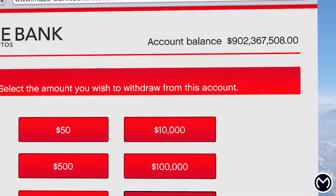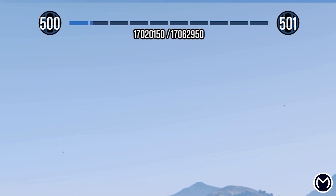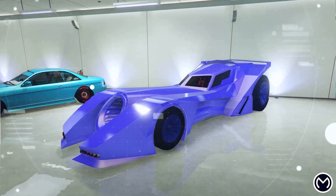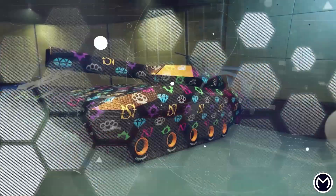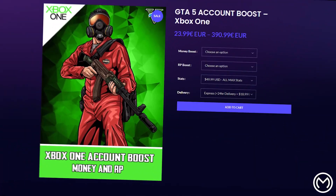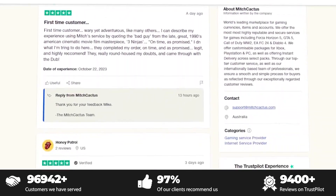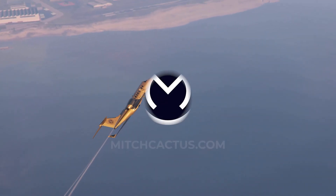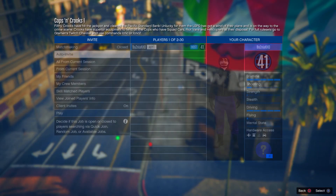If you don't want to spend hours grinding out glitches, make sure to check out the instant delivery modded accounts from mitchcactus.com, which come with between 50 million and 1 billion dollars in cash as well as RP level 250 and more. These accounts are available for PlayStation, Xbox, and PC. They also offer account boosts, adding money and RP to an existing account. They have over 10,000 reviews on their official Trustpilot page — use code ABD3 for five percent off, for a limited time only.